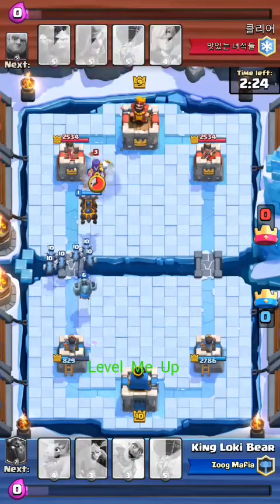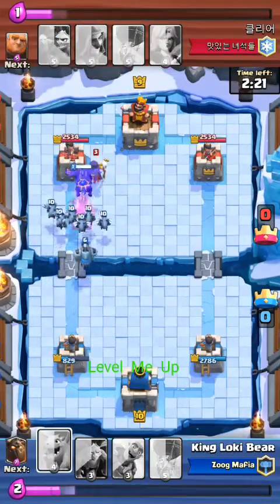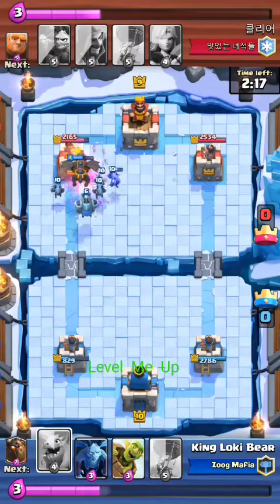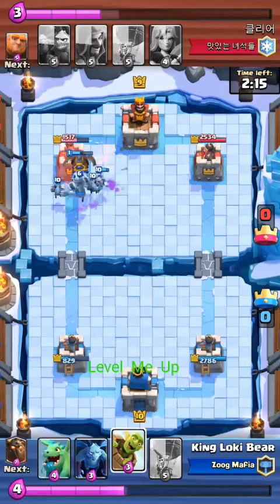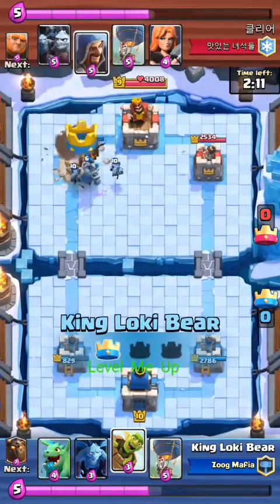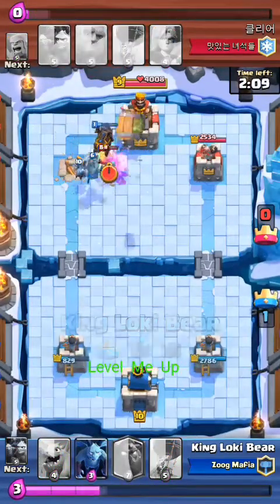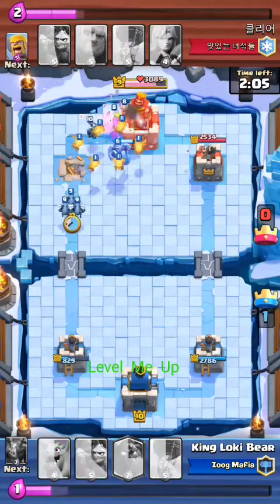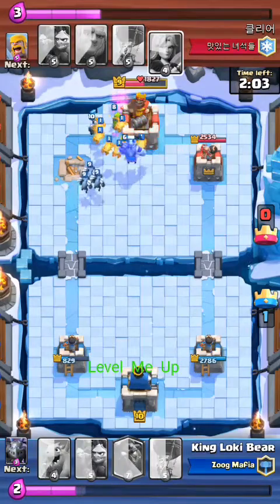One of the cool parts is that after I get that defense, he drops his witch down trying to get rid of all my air. But my minions go all the way around my Lava Hound and go kill the witch — they don't even get touched because he's tanking it. This guy also drops down a wizard, but he doesn't even spawn because the minions are already right on top of him.